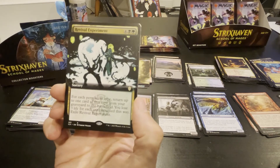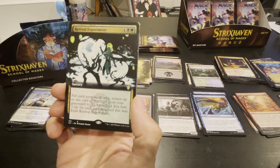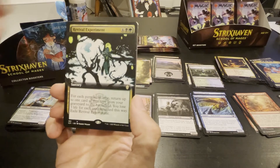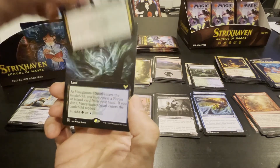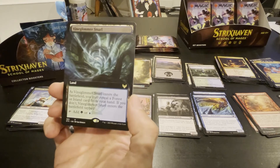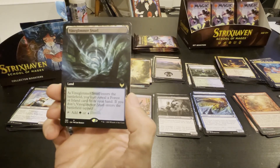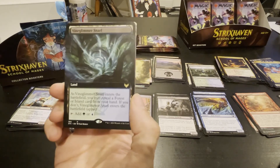For each permanent type, return up to one card of that type from your graveyard to the battlefield; you lose three life for each card returned this way; then exile. Old card, it's a six drop. That's awesome looking art. I just got this land — another snarl, island or forest.